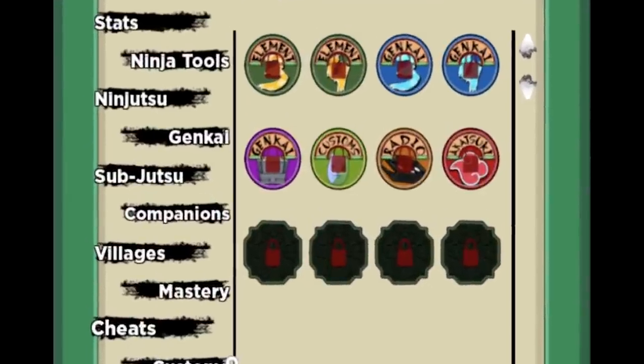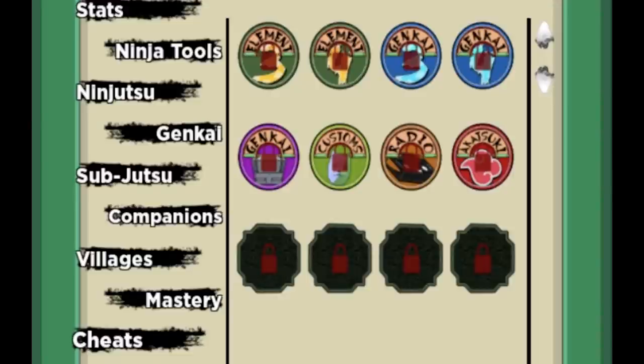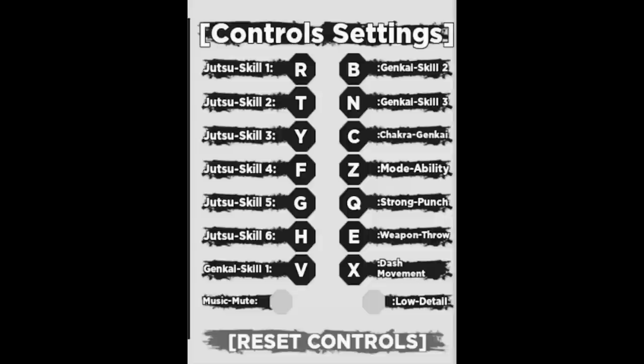Let's take a moment to look at these game passes. The KG game passes are really overpowered — imagine someone having four different KGs compared to someone with two. That's broken. No wonder they named this tab cheats. Next up is the customs tab. This tab allows you to make custom things such as a custom mask. In order to make a custom mask, you'll need the customs game pass.